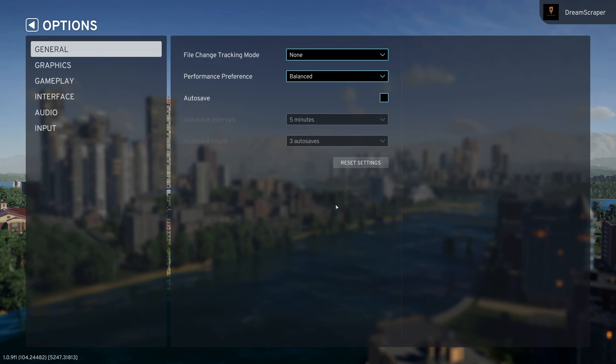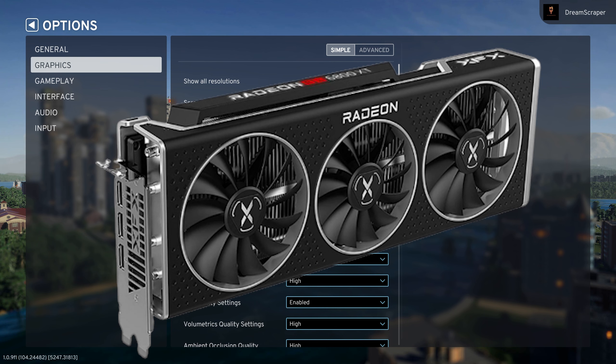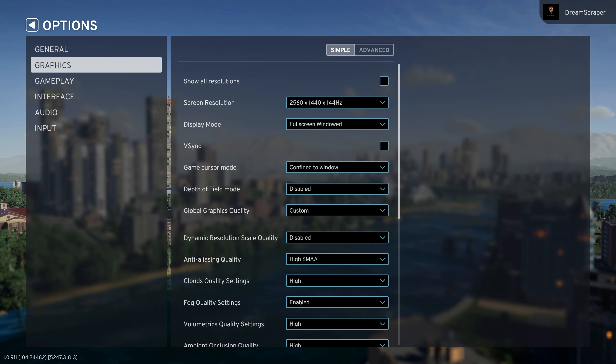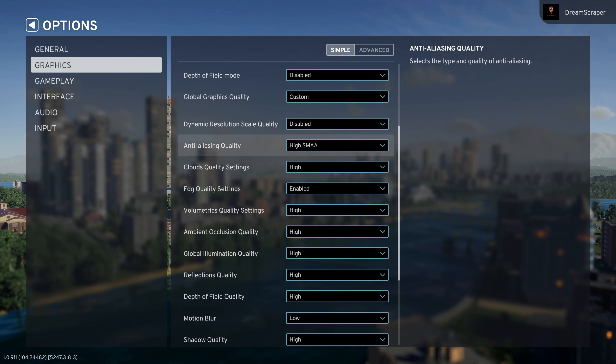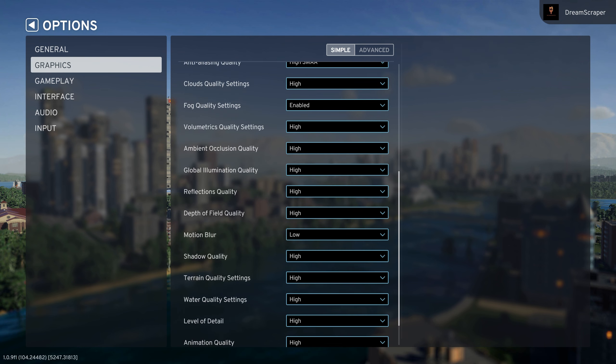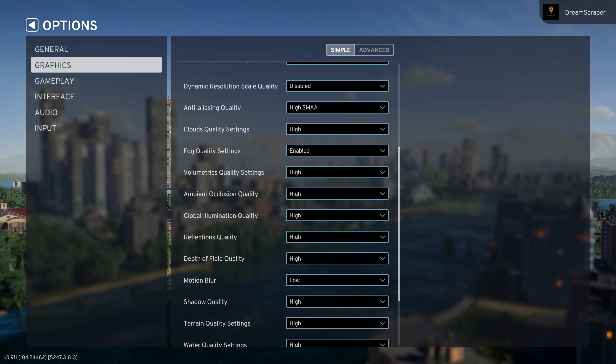I want to go into the options and check out what we've got. I'm currently using an AMD RX 6800 XT. I've seen a lot of discourse on Discord and a little bit on Reddit about what's going on with AMD graphics cards. I really hope I'm not going to have a problem. I'm going to leave everything on the highest settings for now and see if the game is able to even function.